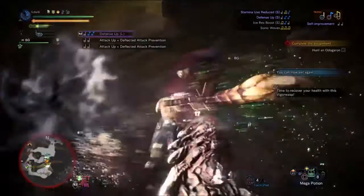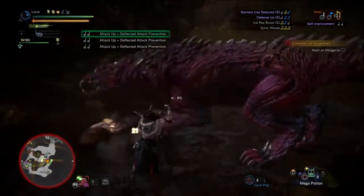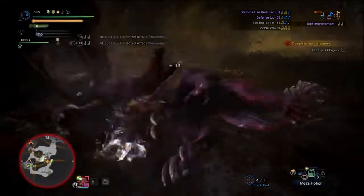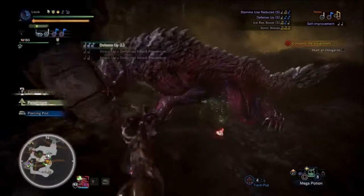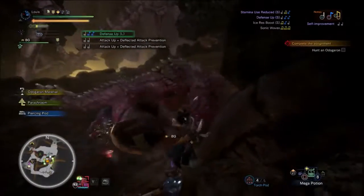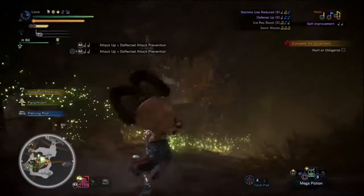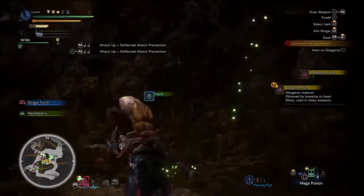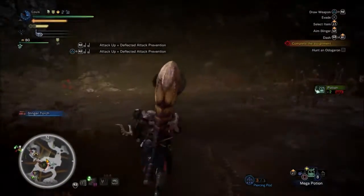But I at least got something going. Alright, got a trip — a nerf lynch. It feels like sometimes I can get something going. Doggy is running away — time for the piercing pod. I'll grab these herbs, actually I can't go up that way. Wait a minute — where did doggie go? Oh! Doggy retreat!